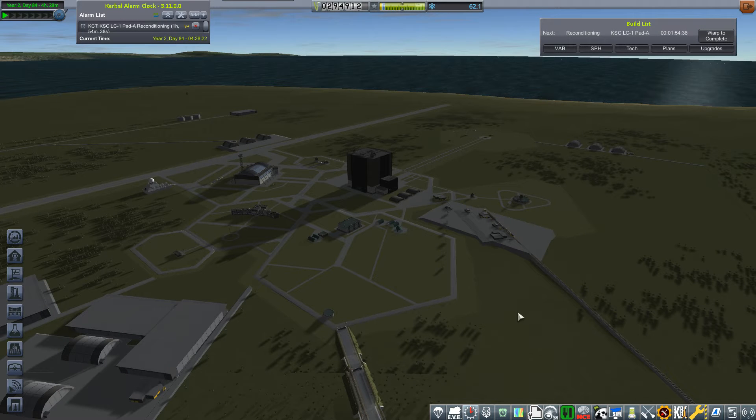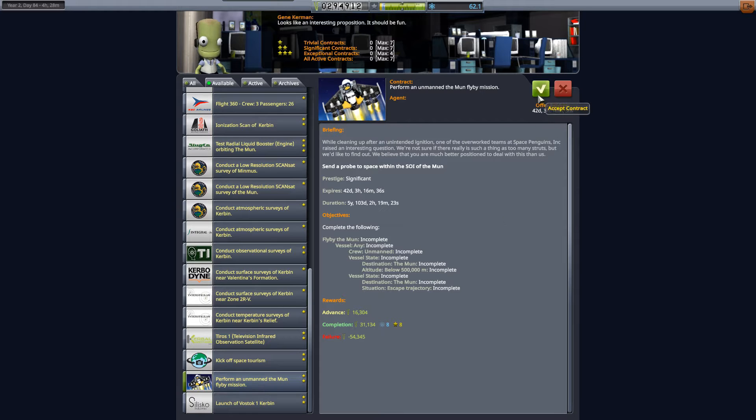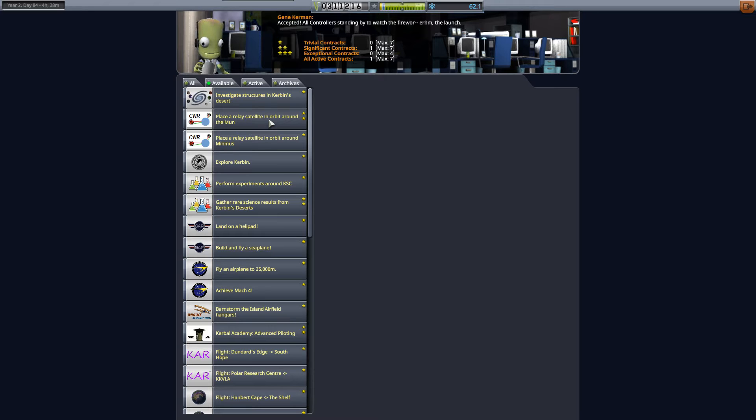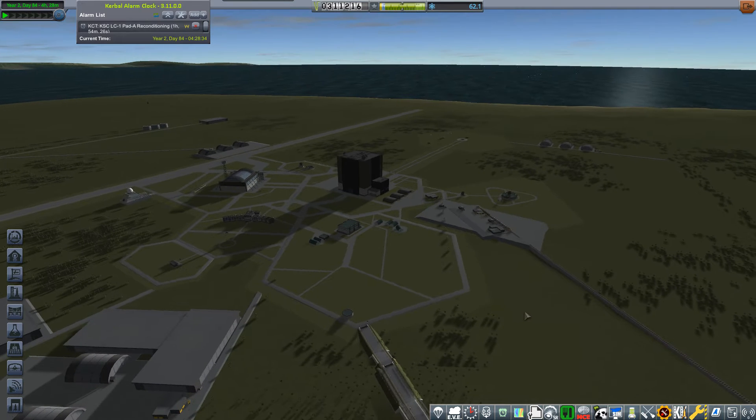Welcome back to the Kerbal Space Program hardest career series. This episode we're going to begin our moon shot program with the first unmanned flyby of the moon. Once we complete this contract, another contract should appear to actually orbit the moon - it should be quite progressive. We also have a relay satellite contract but unfortunately don't have the relay antennas available, only direct ones right now. That should change in the not too distant future.